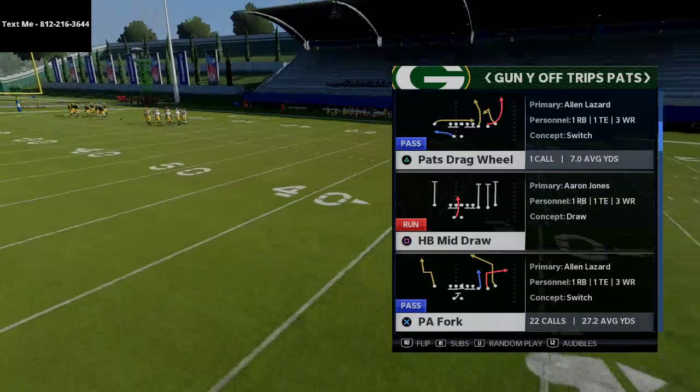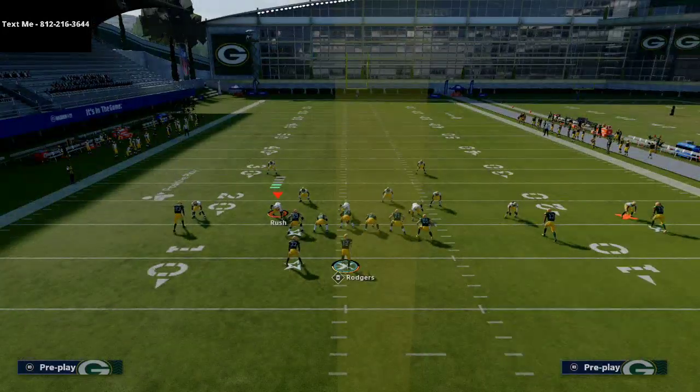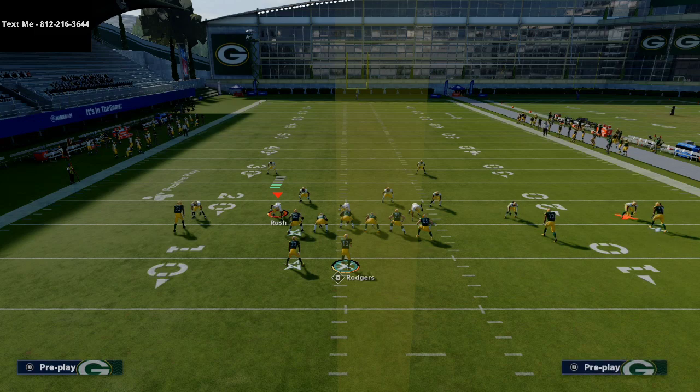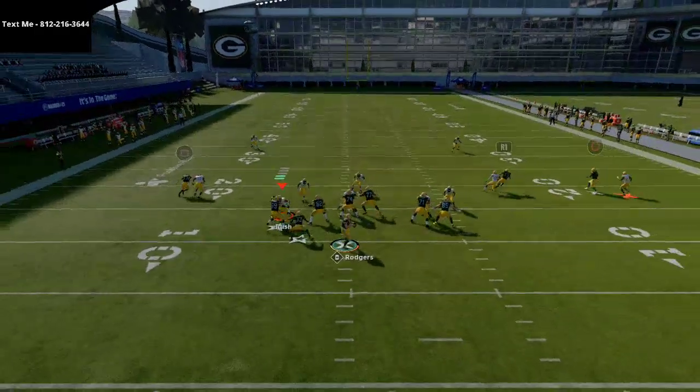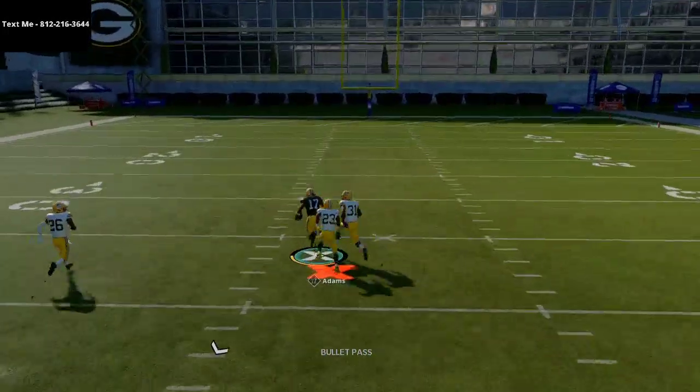This play comes from the New England Patriots playbook — Gun Why Off Trips TE. If you want the full scheme from this playbook, shoot me a text. All you're going to do is block your running back and smart route Devonte Adams. What you'll see is Devonte Adams absolutely torching man-to-man coverage over the top.